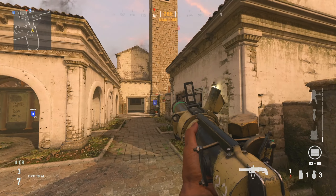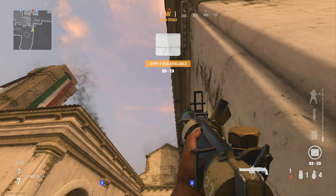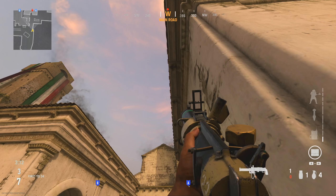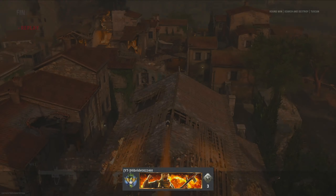For the first noob tube spot, you're going to come to the right hand side of the map from spawn. You're going to butt up against the wall and aim up to the second groove, which is the dark spot on top of the roof, keeping tight to the roof, and shoot your launcher over. This is going to hit anybody standing on the second floor head glitch and their spawn side in mid.